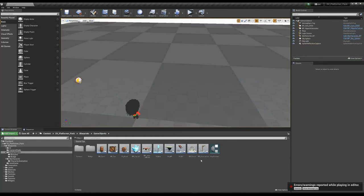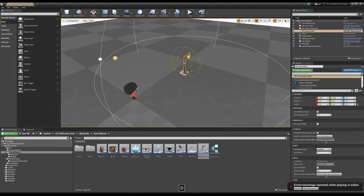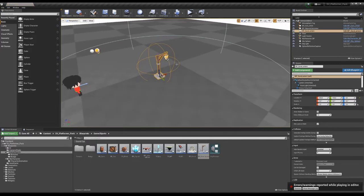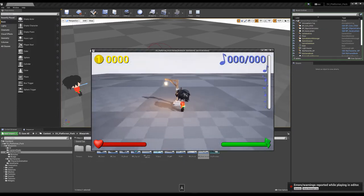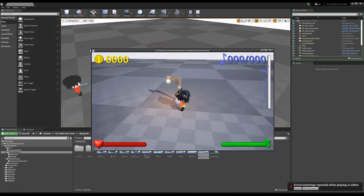Now let's talk about the PP Save Lantern. This lantern has a radius — when a player enters that radius, the game will save automatically. Just put it somewhere in the scene; when you go inside the lantern area, you can see some lights and your game will save everything, including all objects in the game.